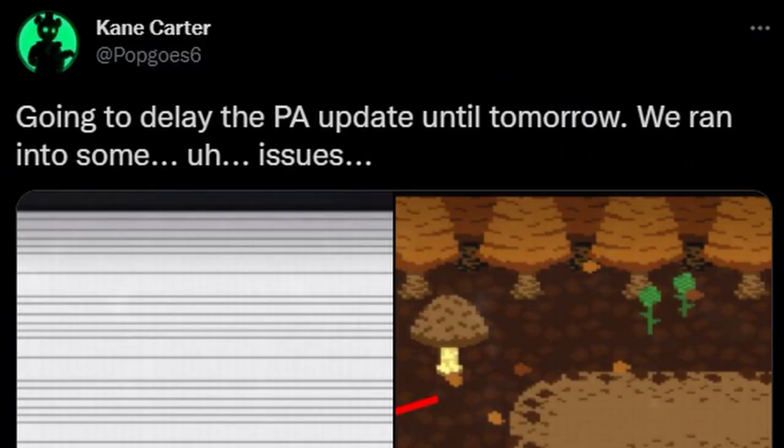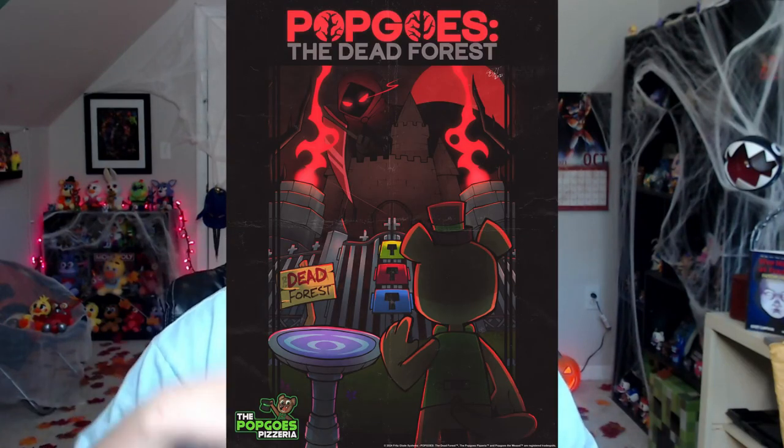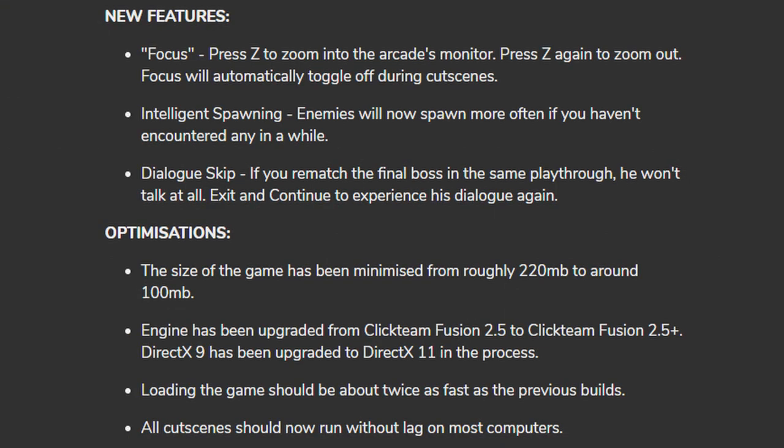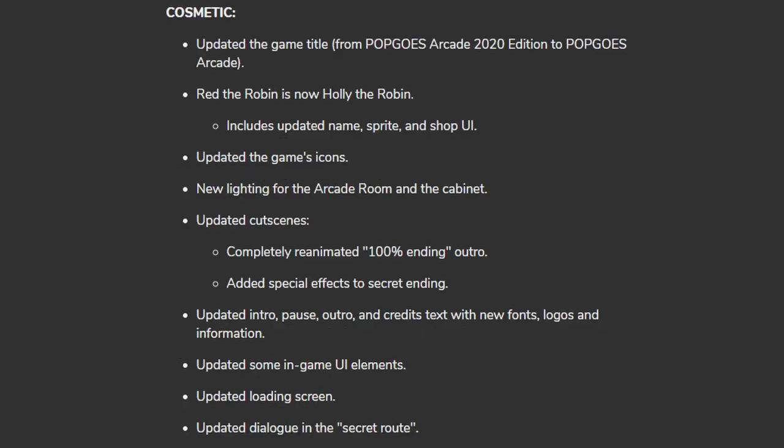The next day Kane ran into a few issues, delaying the update until the following day. Finally, the free Fanverse update for Pop Goes Arcade came out as version 1.2.0, with some fantastic promotional material. It includes quality of life improvements, new features, and bug fixes, but does not include new playable content. This was worked on in preparation for the upcoming paid premium expansion, and as part of the Fazbear Fanverse initiative they'll get on with programming that soon. Kane lists new features, optimizations, cosmetics, and bug fixes in the devlog — link down below.